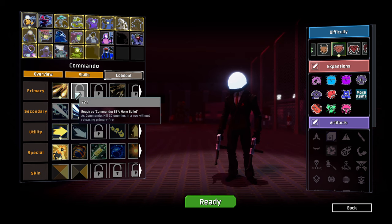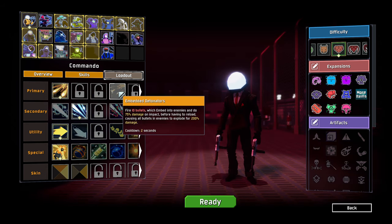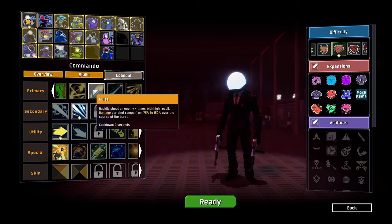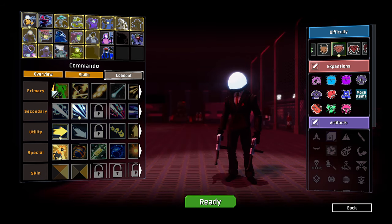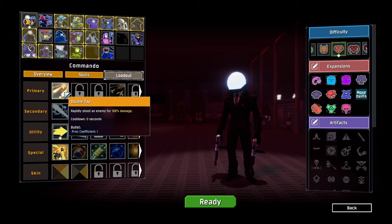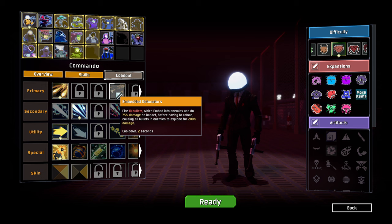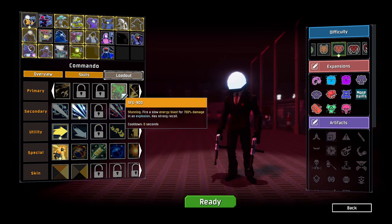Regularly we'd start with the good old Double Tap, and the regular alternate ability is Pulse, I believe. We've got some options. We've got Double Tap here, which is shooting rapidly. We've got Embedded Detonators, which sounds interesting — fire 10 bullets which embed into enemies and do 75% damage on impact before having to reload, causing all bullets in the enemies to explode. I like that idea. Stunning: firing a slow energy blast for 700% damage in an explosion has strong recoil — that would be our primary fire.